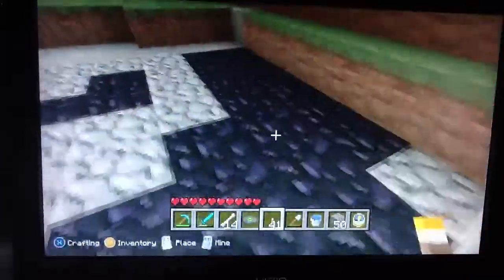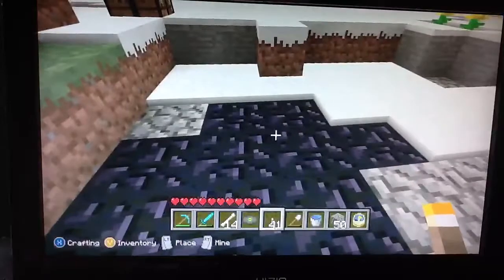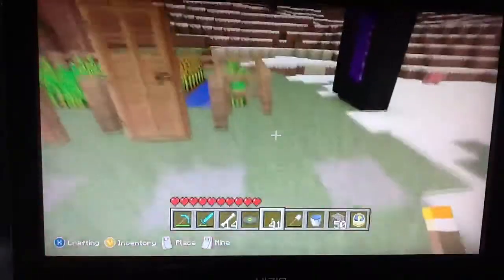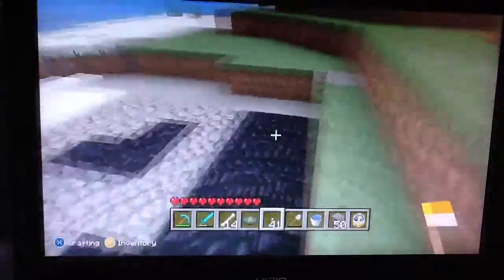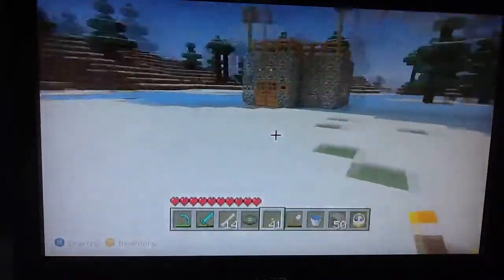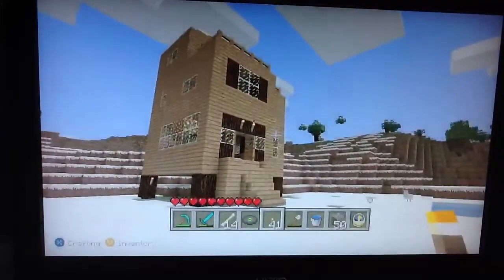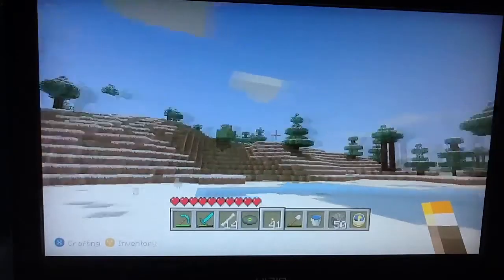Right here is obsidian — you can see it right on the surface. This used to be lava and I just dumped water in it to make it easier, in case I fell back from my garden into the lava. That would suck, so I just decided to make it all obsidian.